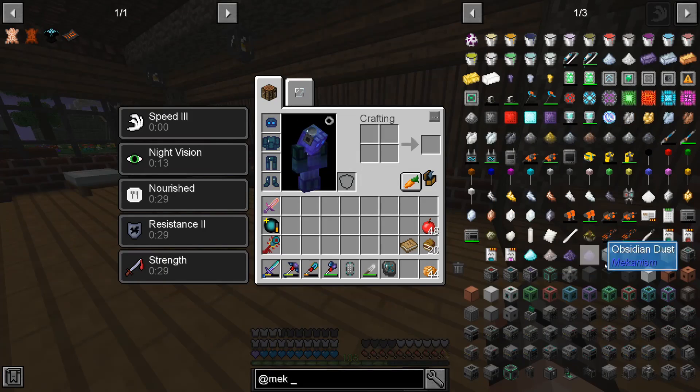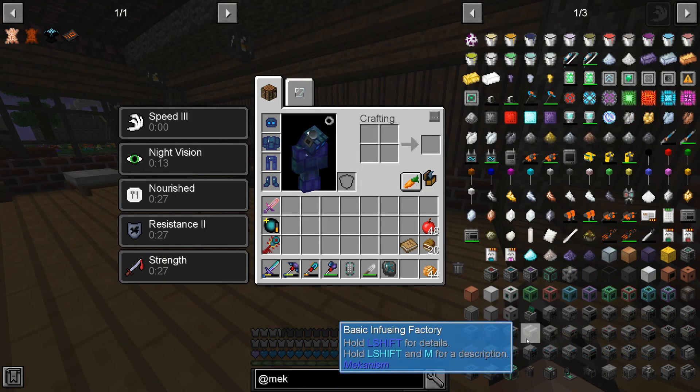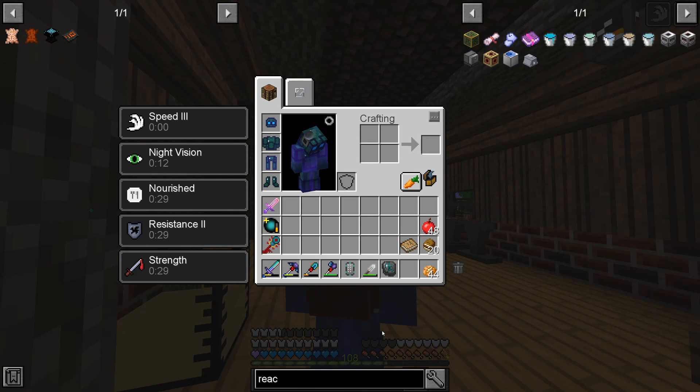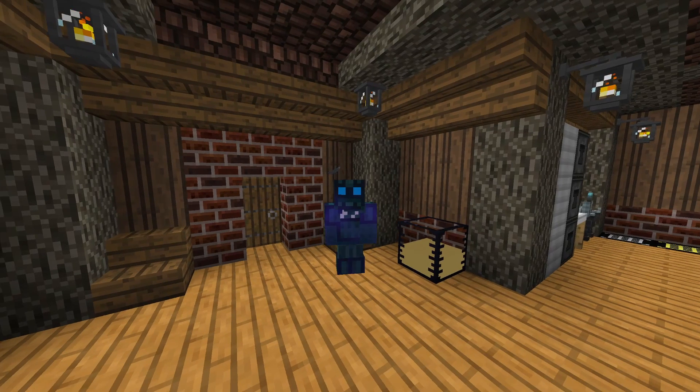By the way, I did mention the gas burning generator, and it seems it's not in the pack. None of the Mekanism generators are in the pack. Also the reactor is not in the pack - I knew it, we're screwed!